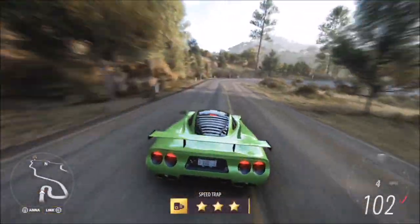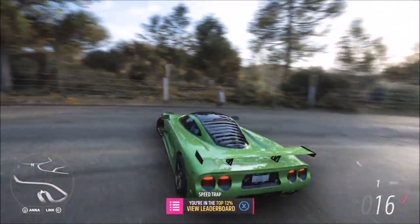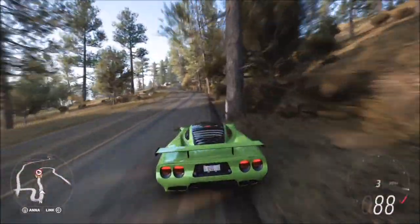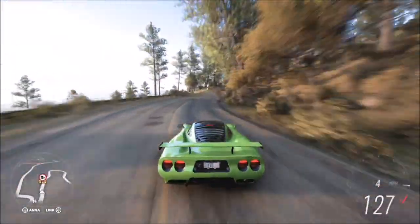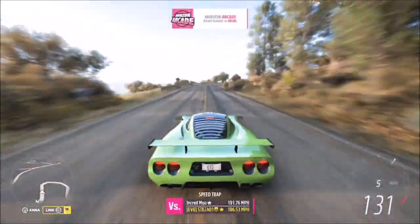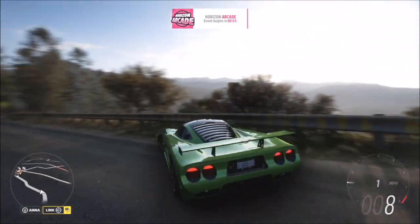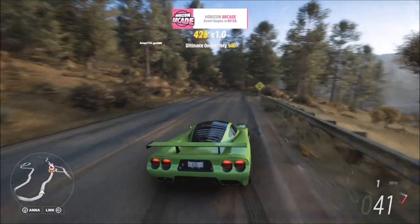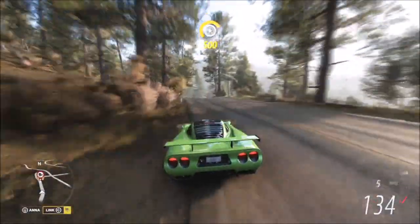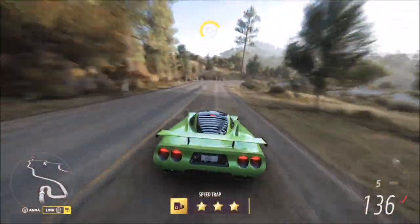This car is more than capable of getting up to 140 miles an hour very quickly, which means you should be able to smash this challenge out in probably about a minute to a minute and 30 seconds. Once you do one run, turn around and do another one. The lower three-star score means you don't need such a massive run-up compared to, say, the highway or airstrip where three stars require 200-plus miles an hour. This one is not bad at all — very easy to complete.